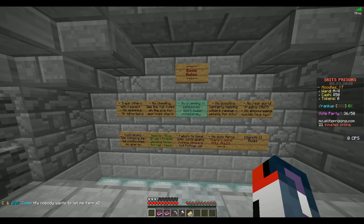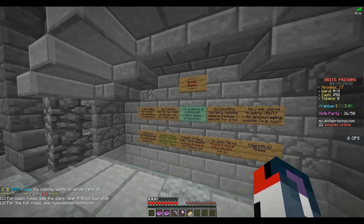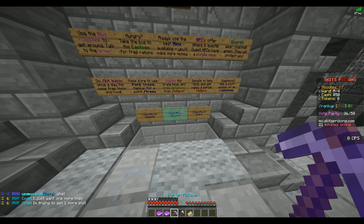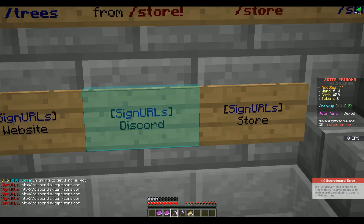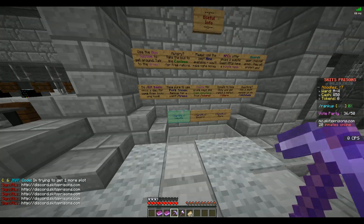Basic rules — treat others with respect. If I do slash rules, I'll see the same thing. Useful info: we use the bus system; take the bus to the canteen for free food. Sign up for the website — it shows a URL there. I'm not exactly sure if there's a way to make it just a clickable button, maybe that's the plugin you're using.